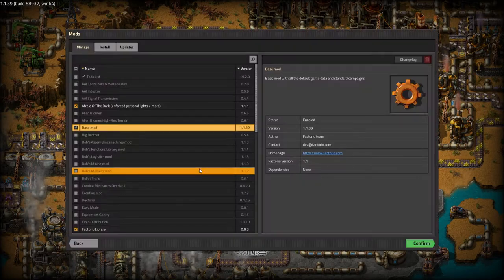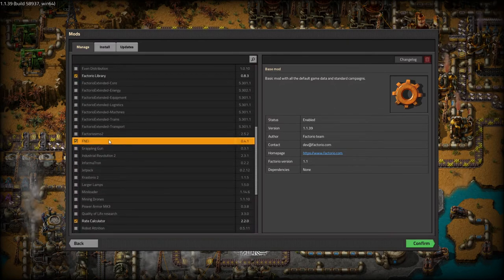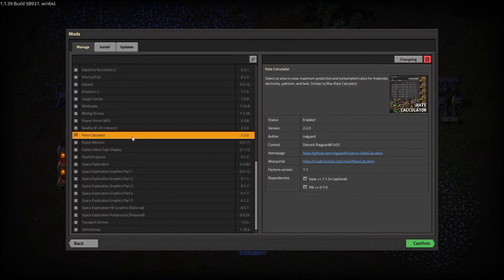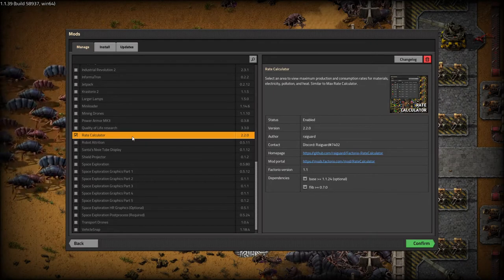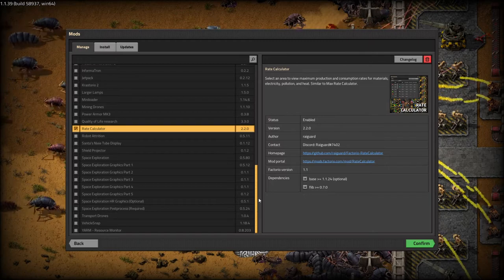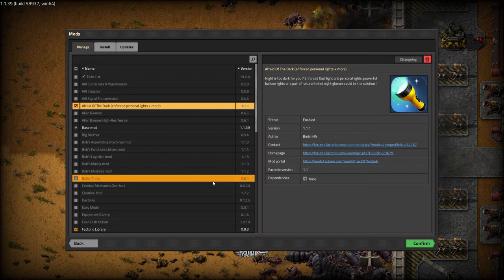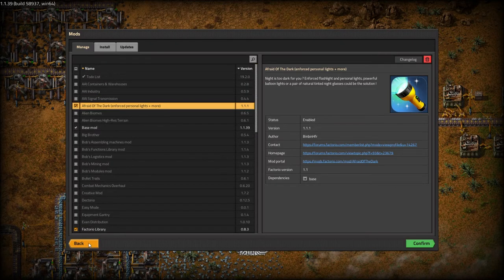For mods I'm going to play with FNEI, which is like a little encyclopedia sort of thing, just so I can show you what items exist and what they're used for. I'm going to use the rate calculator to show you ratios and how they work. And 'Afraid of the Dark' so that it never gets dark in the game, which creates a better streaming scenario.